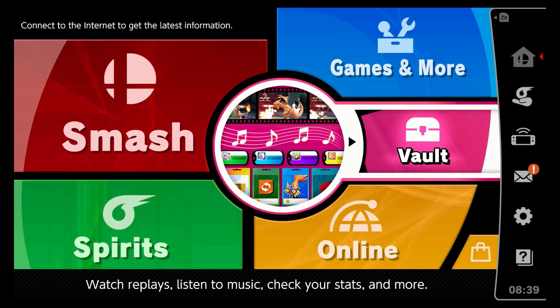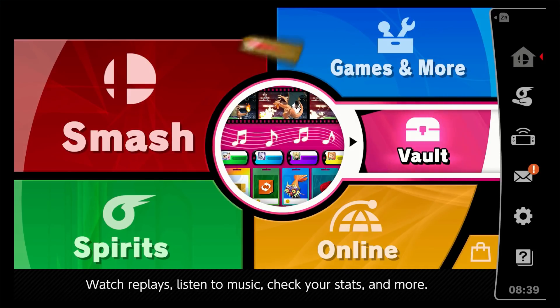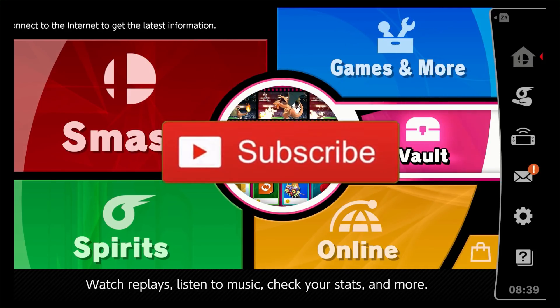Welcome back to the Wolves Den, it's your boy Conflicted with a quick tutorial. As you guys know, Super Smash just came out and this is going to be how to unlock all the characters pretty fast. There are some characters that story mode requires you to play, but for the majority you can unlock characters using this farming method. If this video helps you, please drop a like, leave a comment, or subscribe.